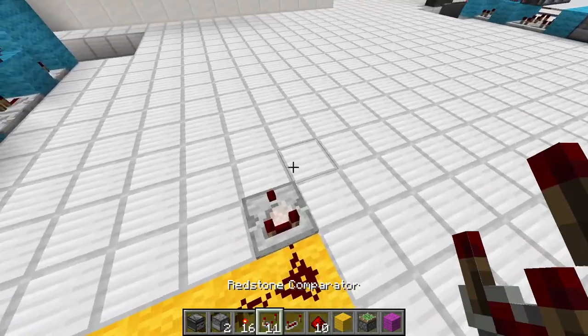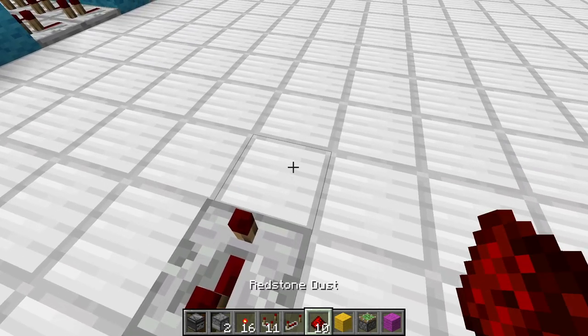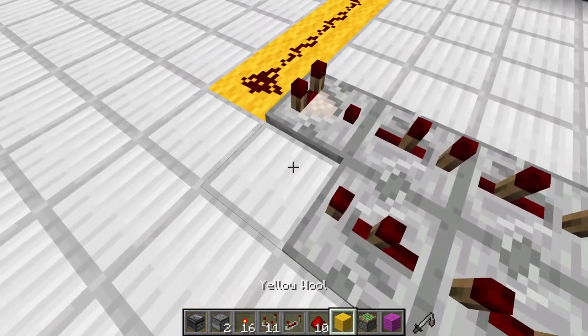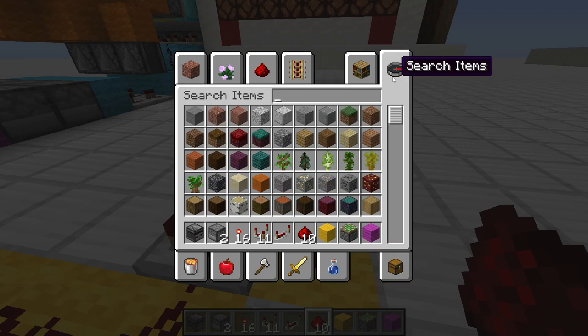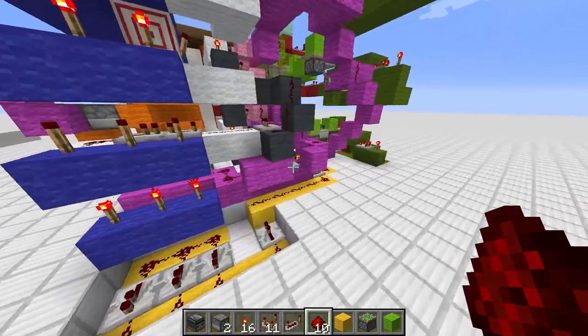Here is now our redstone clock. The redstone clock is as said two ticks, three ticks. Then two pieces of redstone. Again three ticks, two ticks, and another piece of redstone — that's our clock. From here on we can use the lime wool — place it here and put in a redstone. That's where we connect our green circuit afterwards.